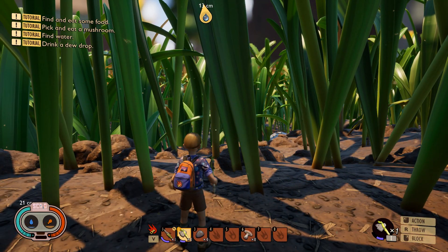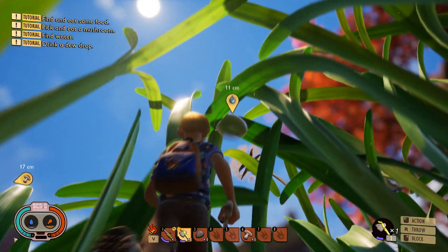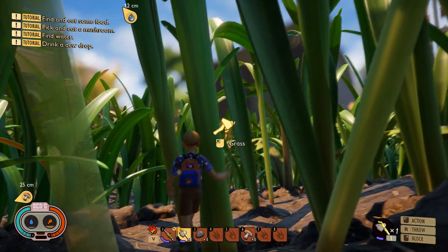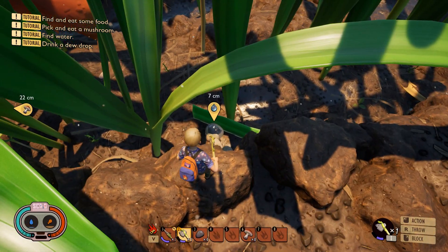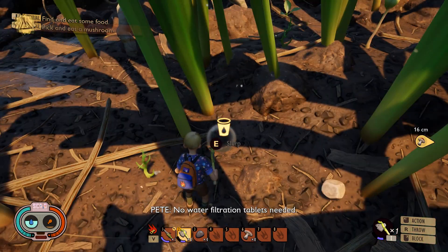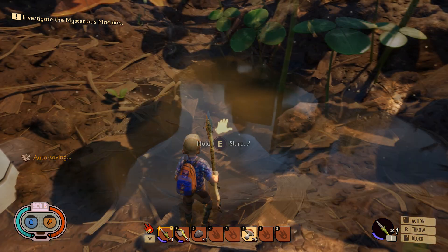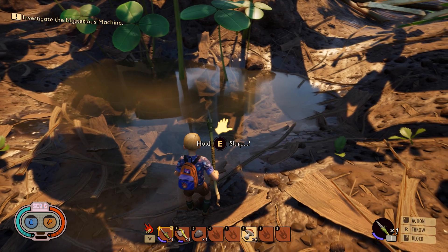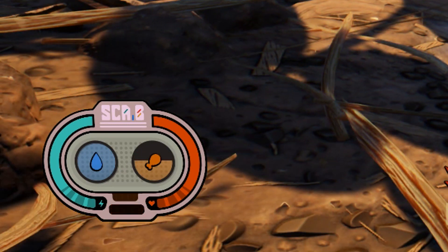At this point you're probably pretty thirsty from all that hard work. One of the simplest ways to get water is to look up on the blades of grass you're chopping down and look for water droplets. To get them down, just hit the blade of grass with a pebble axe, a hammer, or your hand, and it will fall down. Whatever you do, though it might be tempting, do not drink the brown murky water or the smaller pools that are stagnant. They do give you hydration, but they will dramatically decrease your hunger. If you're caught in a pinch, sure, but I recommend always finding alternatives.